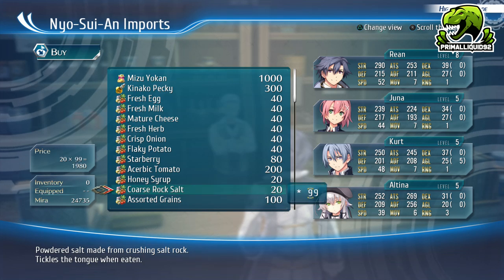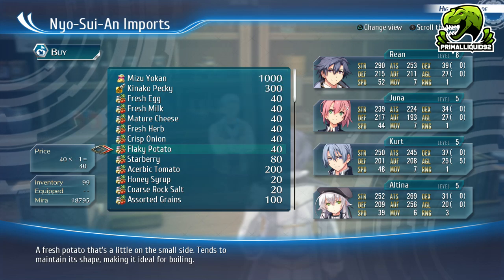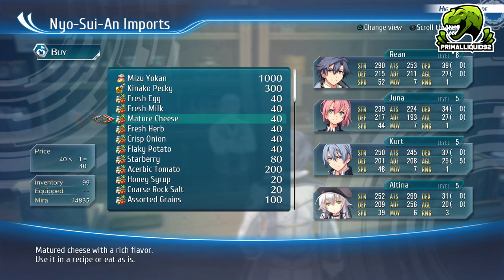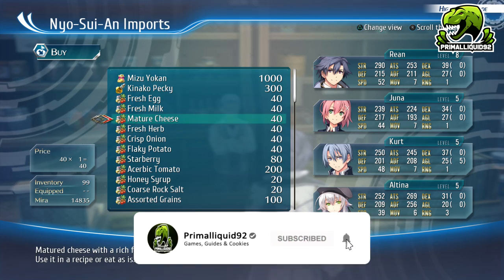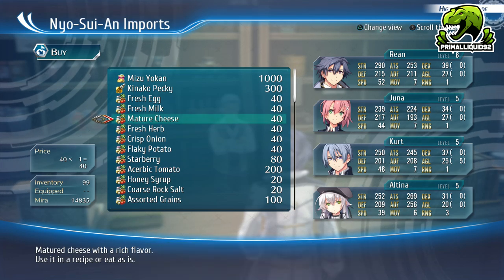I'm going to be doing these in stacks of 99 because I've already been doing the trick for a little bit. However, if you're just getting here, chances are you don't have this much money, so you are going to have to do it a little bit slower early on — start out at 10, move up to 15, 20, 30, 50, and so on until you finally reach 10,000 mirror.